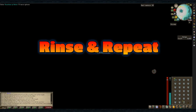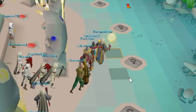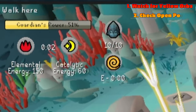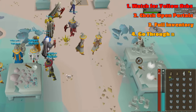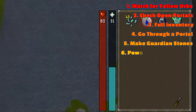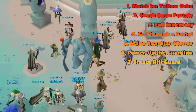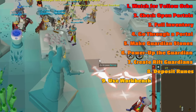Those are the basic steps — from here on, it's rinse and repeat while keeping your eyes peeled for any more yellow orbs. So remember: watch for yellow orbs, keep checking to see which portals are open, get a full inventory of Guardian Essence at the workbench, go through a portal, make Elemental or Catalytic Guardian Stones, power up the Guardian, create Rift Guardians, deposit the Runes, and use the workbench to turn Fragments into Guardian Essence.